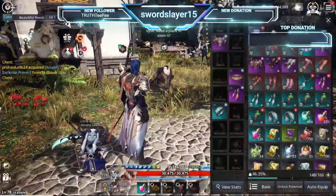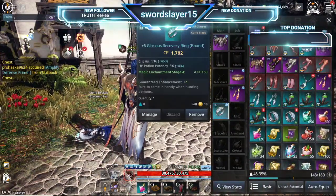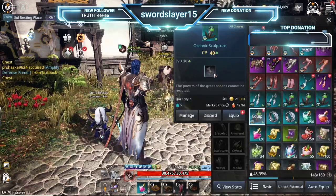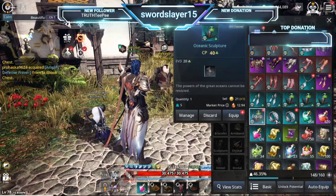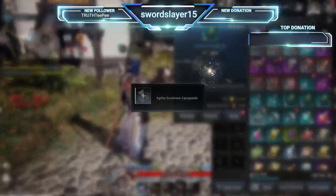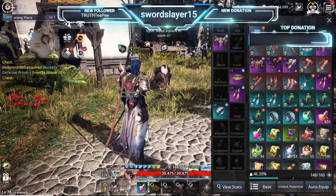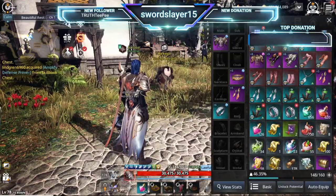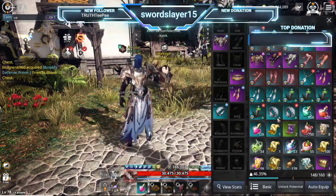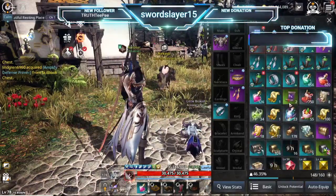Soul stones are equipped to your gear from rare and higher. That's an open soul stone slot right there — I don't have one equipped on this piece. That's what an empty soul stone slot looks like. You can put all kinds of different soul stones in there. You start out with your common soul stone and they are very easy to get.